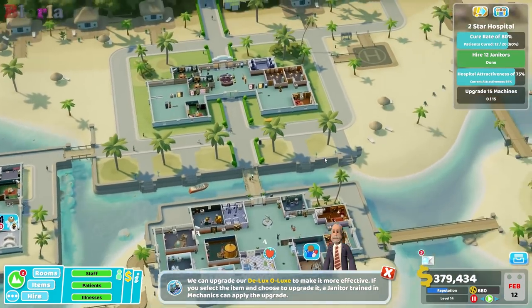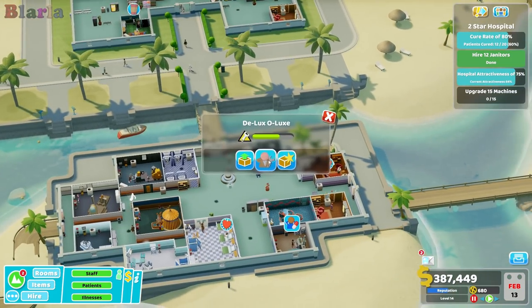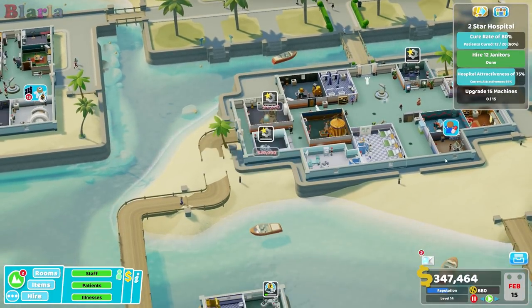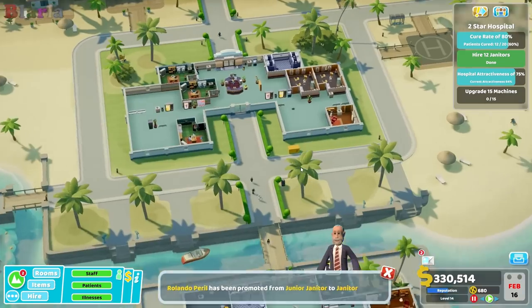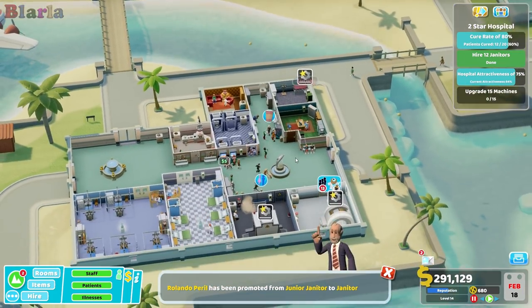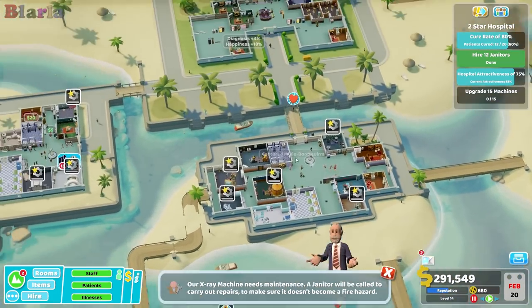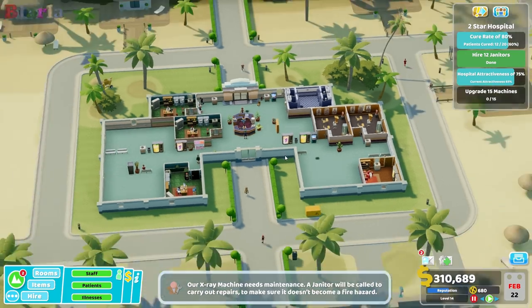We've got a couple of emergencies we could deal with, but what we would like to do is start upgrading a bunch of machines. We're going to spend a whole bunch of money on machines and just let her slowly work around them. Spend loads of money on all the things — fantastic. That's a whole bunch lined up for the machine upgrades. I'm very pleased with this.